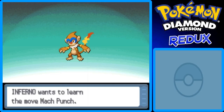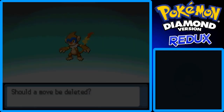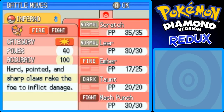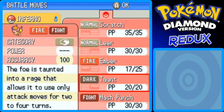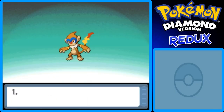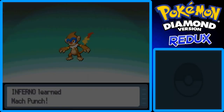Monferno learns Mach Punch! I really want to teach this move to Inferno. Mach Punch is a punch at blinding speed — it's certain to strike first, which is really good. It has 40 power, which isn't the best, but it's great for this part of the game. I'm going to get rid of Taunt for it — I don't really need Taunt honestly. So Inferno now has Mach Punch.